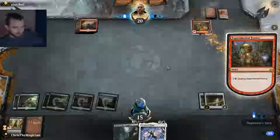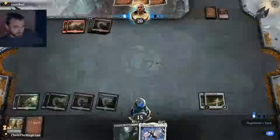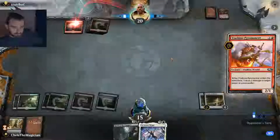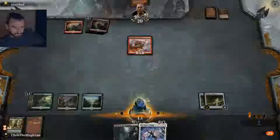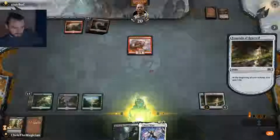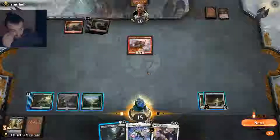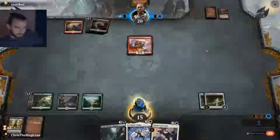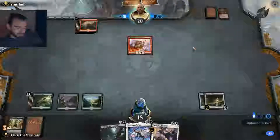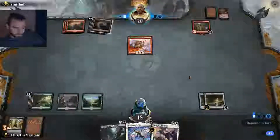Destroy Experimental Frenzy — okay. What does he have in hand though? I can't find why he destroyed it, I don't think. So we have all the enchantments but none of the creatures. I guess we put an end step here and try to go for it. He's not dealing enough damage though, but he surely has something else.